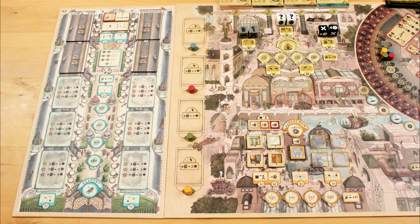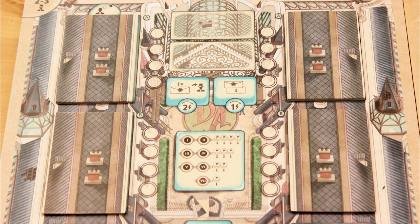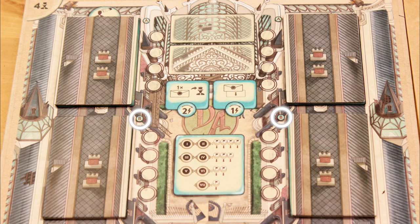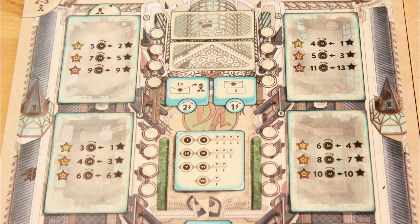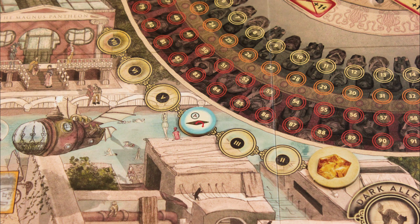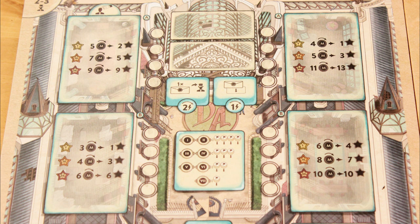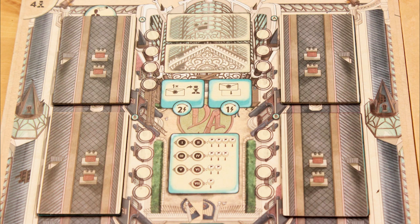Put the Academy board next to the main game board, using whichever side of the board matches your player count. In a 2- or 4-player game, block off the rooms marked A and B. In a 3-player game, block off just the A rooms. Put the open room tokens on rounds 4 and 6 in a 2- or 4-player game, or on round 5 in a 3-player game. When the round marker reaches these tokens, you'll remove the room blockers so those spaces can be renovated.